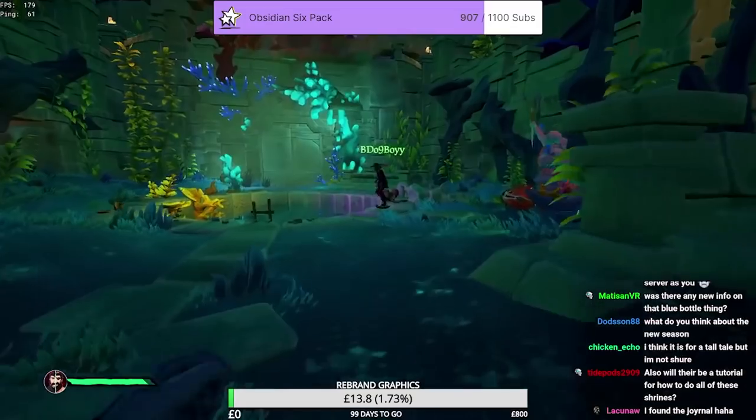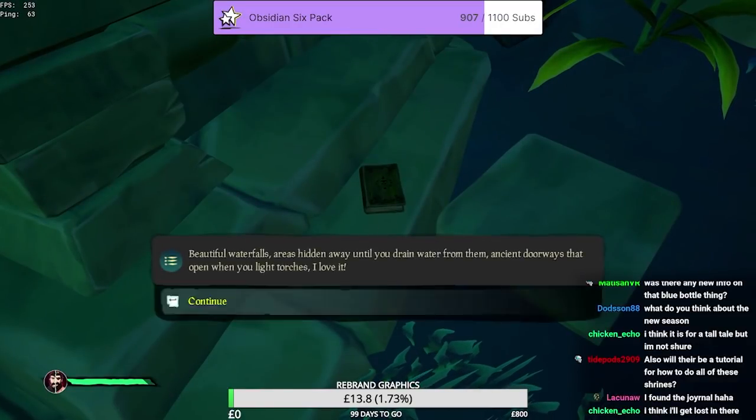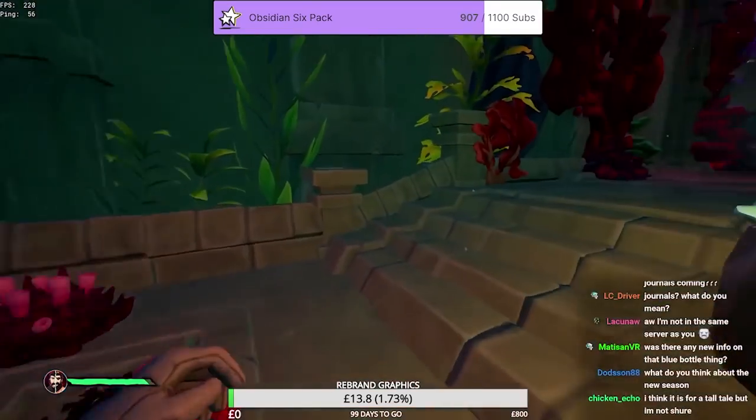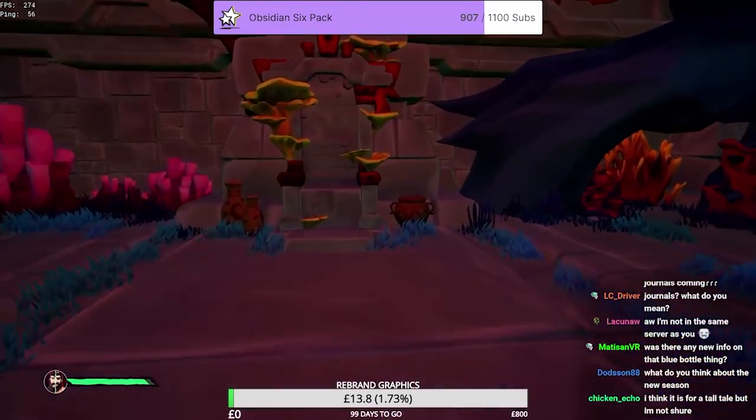In the Shrine of Tears, the first journal is going to be on the ground floor next to the pool and this table, just on the side. Next up, after you complete the first puzzle you're going to go through the doorway which has just opened — just on the right on top of the barrels is the second journal.